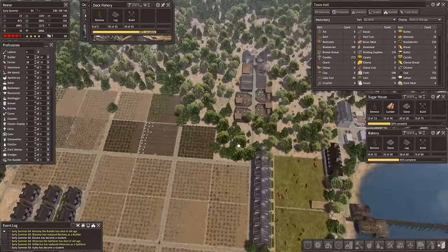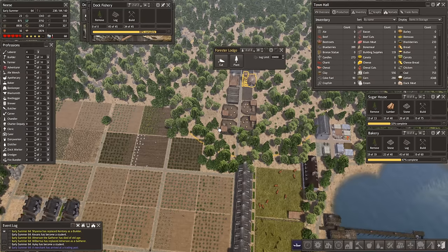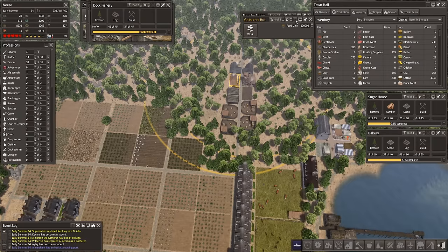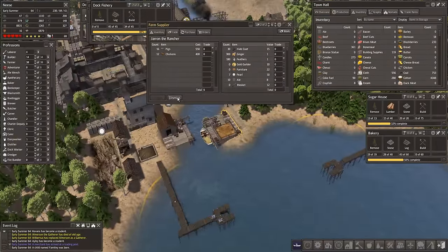I'm just looking at the roads we've got around here. We haven't got farms in here because we're now encroaching on the Forester's Lodge and the Gatherer's Hut. The Gatherer's Hut quite a bit, but they don't seem to be too badly affected. We're going to be taking a look at those today and getting that sorted out.